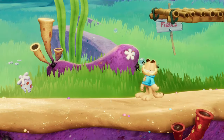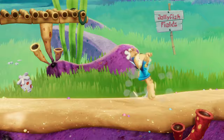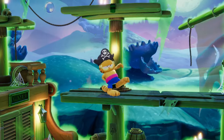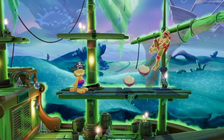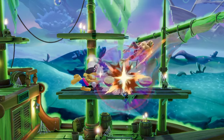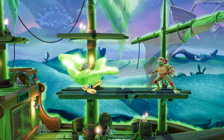Before we move on to Garfield's other attacks, there are a few more extra details to mention about his special moves. Garfield's side special throws out three different types of Pies in a set pattern. The first pie knocks opponents away, the second pie pops them up, and the third pulls them in. The slime version of the move also throws out a much bigger pie that goes through opponents.